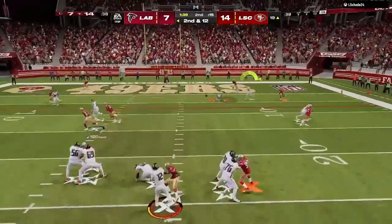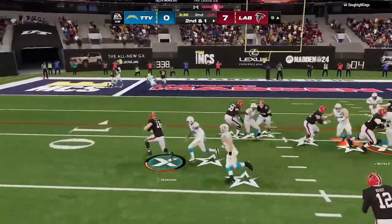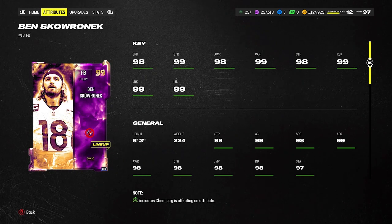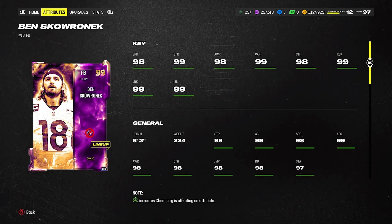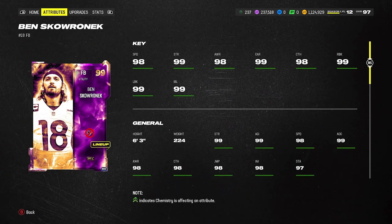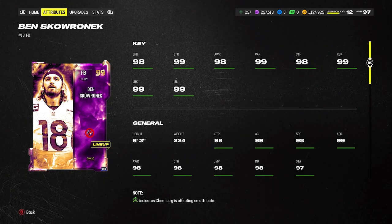Now a fullback, if you guys don't know, is an opportunity — you can play him at fullback, you can play him at halfback, you can play him at tight end, you can play him at wide receiver. He's got the ability to basically be everywhere. So having a player that's 6'3", 224, comes out of college — Notre Dame — as a receiver, he's got the build for the receiver and we gave him everything that you'd want as a receiver and gave him that opportunity if you wanted to use him as one.